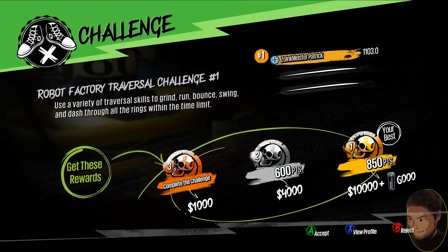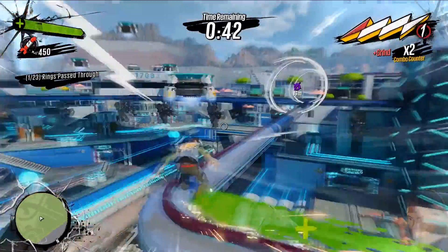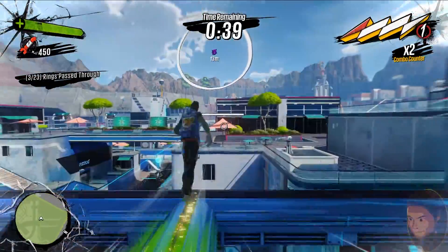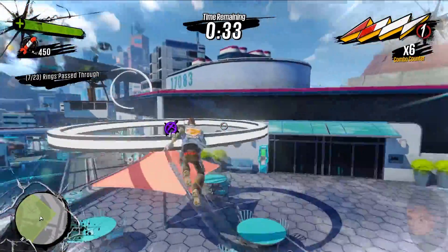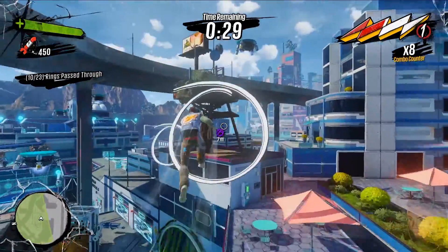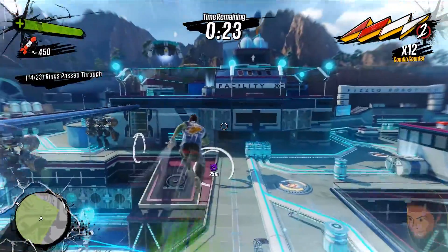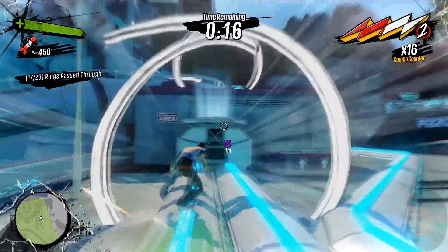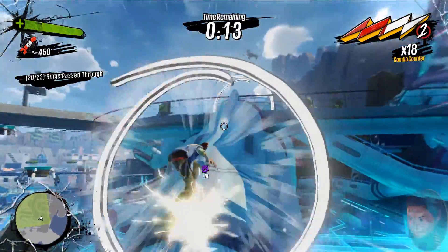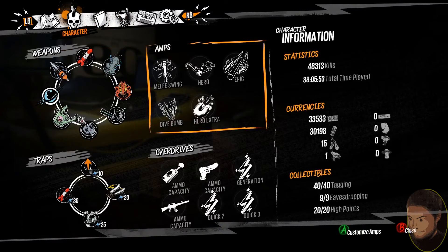As soon as you get to the end screen, spam Y then spam A to get right back in. You can see in the bottom left my overcharge and money updated. Every 30 seconds or so — since I finish with about 10 seconds remaining — I collect a bunch of money and overcharge. This is why this method beats the other methods I've seen. The other popular methods focus on farming enemy kills, but enemy kills don't get you nearly as much overcharge per second or money per second as replaying these challenges does.